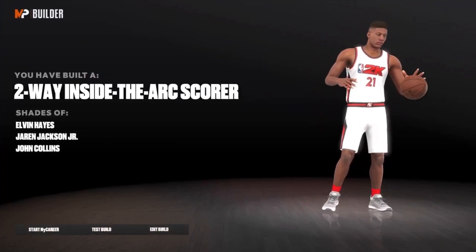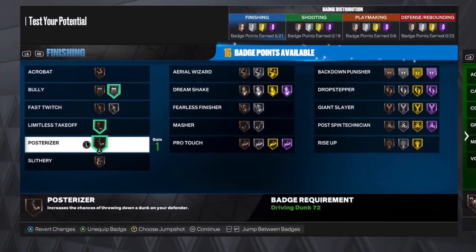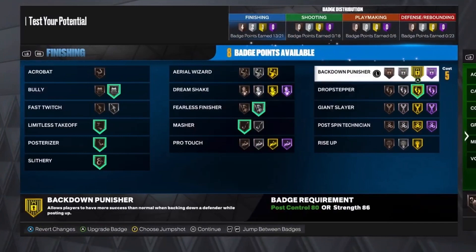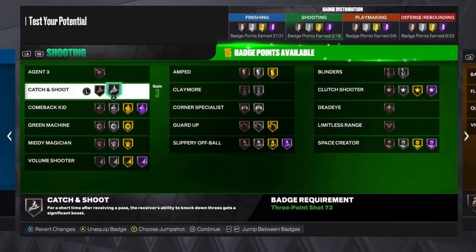Really good name — shades of Elvin Hayes, Jaren Jackson Jr., and John Collins. For the finishing badges, you want to put Silver Bully, Limitless Takeoff on Bronze, Posterizer on Bronze, Slithery on Bronze, Masher on Bronze, Fearless Finisher on Silver, Drop Stepper Gold, Backdown Punisher Gold, Post Technician on Silver, and Rise Up on Bronze.